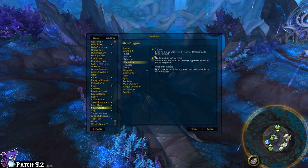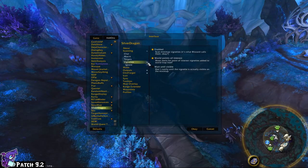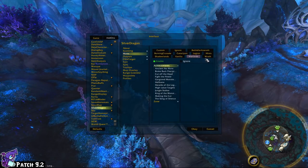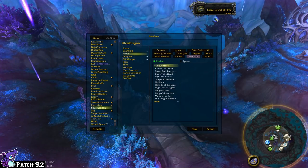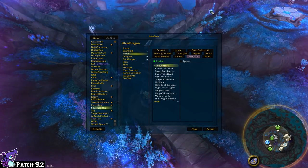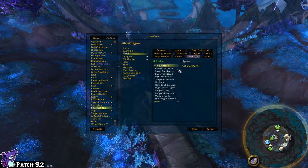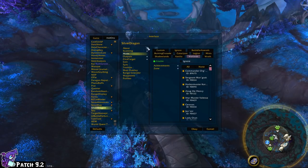Most of the settings I leave as default — you don't really have to customize much, which is nice. Under Mobs you should definitely have everything on. You can also ignore specific expansions or filter by achievements, but I never mess with any of that — I leave it all on.